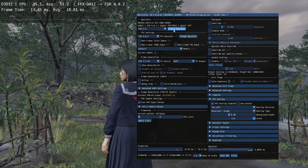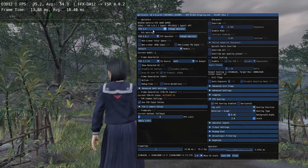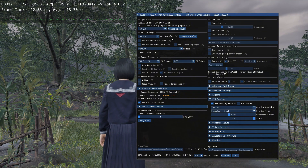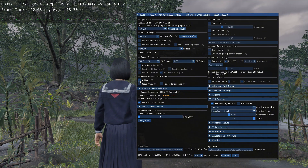Right now with FSR4, I am getting around 75 FPS. To enable frame generation, tick the Active option.